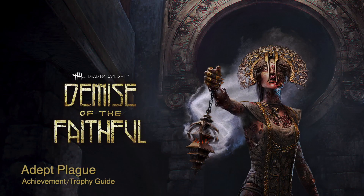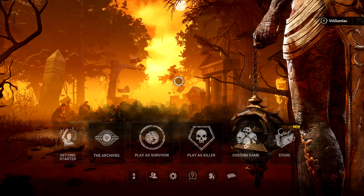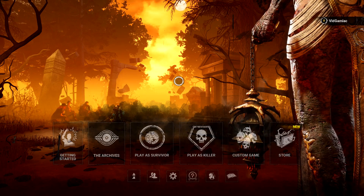Hey everybody, Sean here from Vidgamiac.com. Here we are today back in the Demise of the Faithful update to Dead by Daylight, grabbing the Adept Plague Achievement. This is to get a Merciless Killer rating as the Plague, only using her three unique perks.